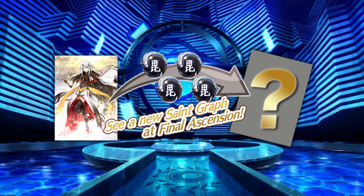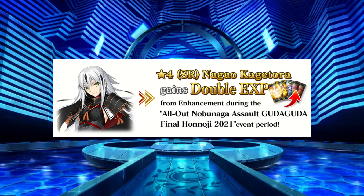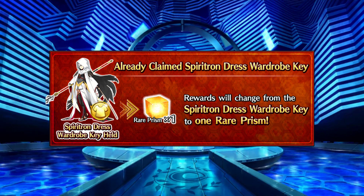Her ascension items will be rewards from certain suppression quests, and extra copies of Kagetora for raising her NP level can be obtained from clearing the post-epilogue Part 2 main quests. For those that have already maxed her at NP5 from last year, each copy from the 6th onwards will provide a rare prism sent to your present box. Kagetora also will receive double EXP from enhancements during the event period, so best to take advantage of this to level her up. As a bonus, she also has a simple Spiritron dress costume that can be obtained in this event, and if this is your second time around, a rare prism will be given instead.